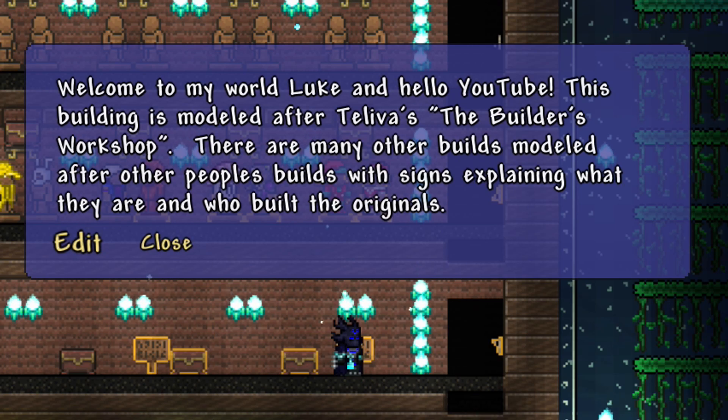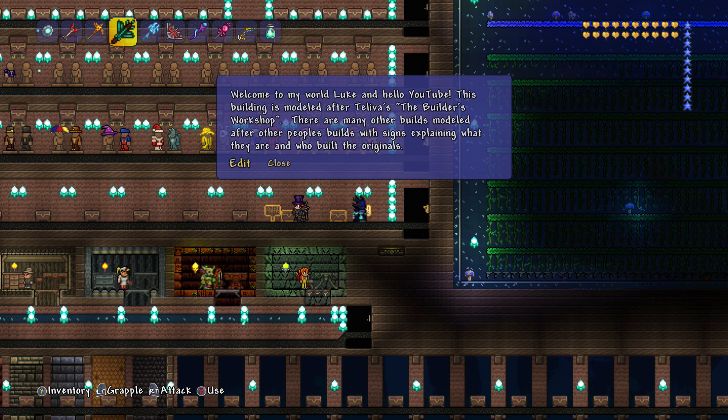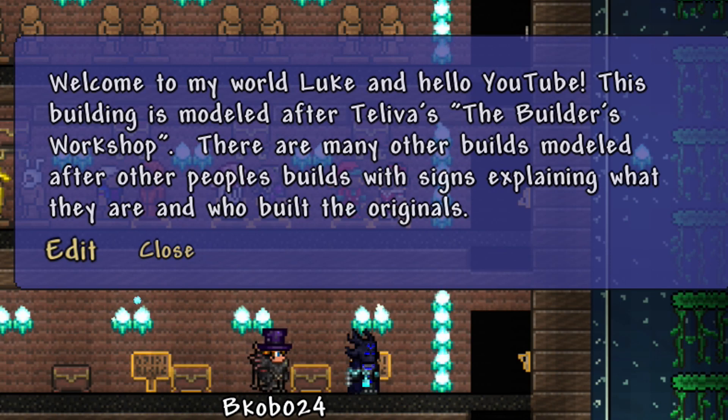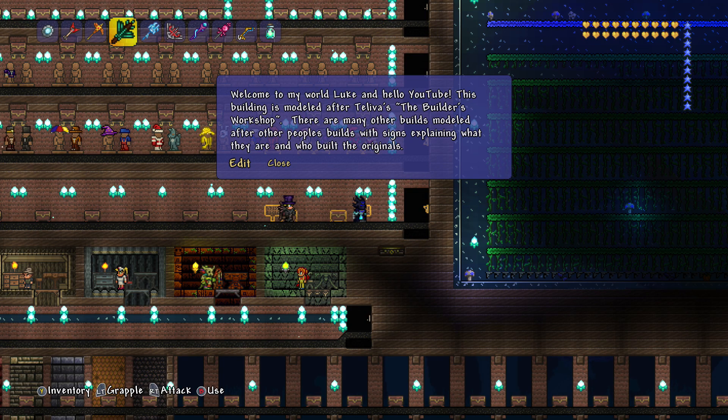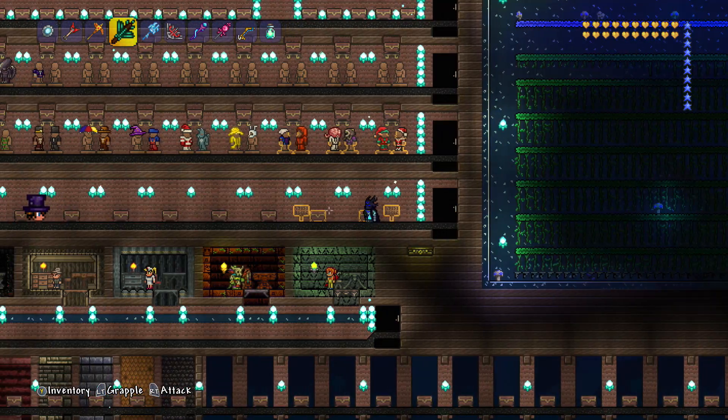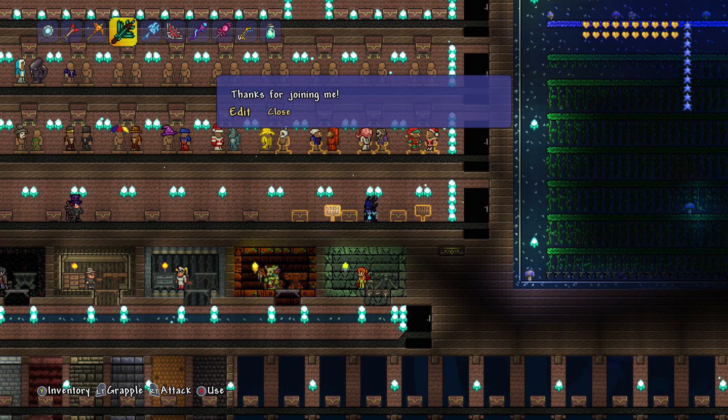Here we go, here's a sign — it says welcome to my world, Luke, and hello YouTube. This building is modelled after Leavers Builder Workshop, as you can find on Steam, where you can have an all-item map. There are many other builds modelled after people's builds, with signs explaining what they are and who built the originals. I like the fact that he's actually shouted out the originals, because it's very helpful for someone to see and then check them out. And he says thanks for joining me.